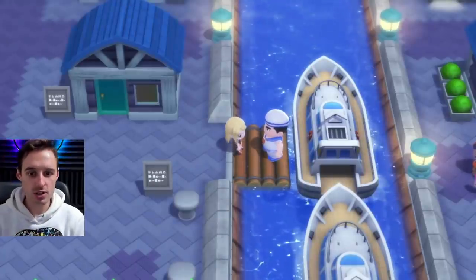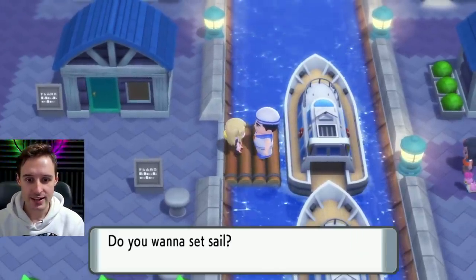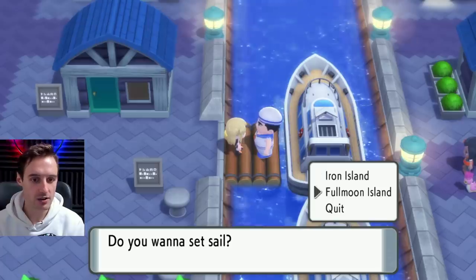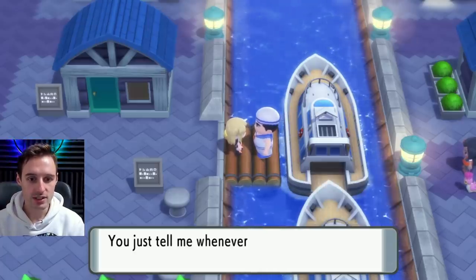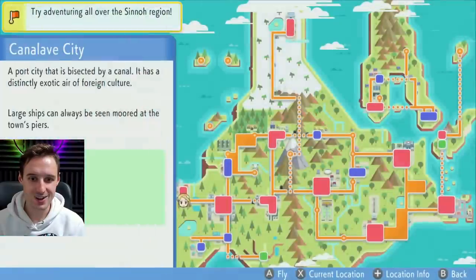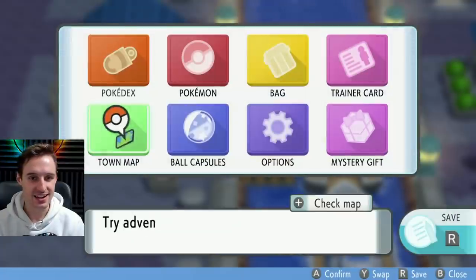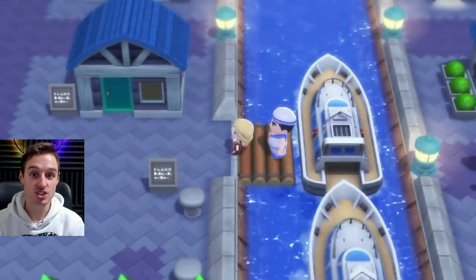Let me just give you an example. For this video in particular, we're going to use this sailor right here, who gives me the options to go to Iron and Full Moon Islands only. We're going to use him to bring me to New Moon Island, which is over here — I've already done it and there it is. We're going to add the New Moon option onto his list, but we have to do a brand new glitch to do it.